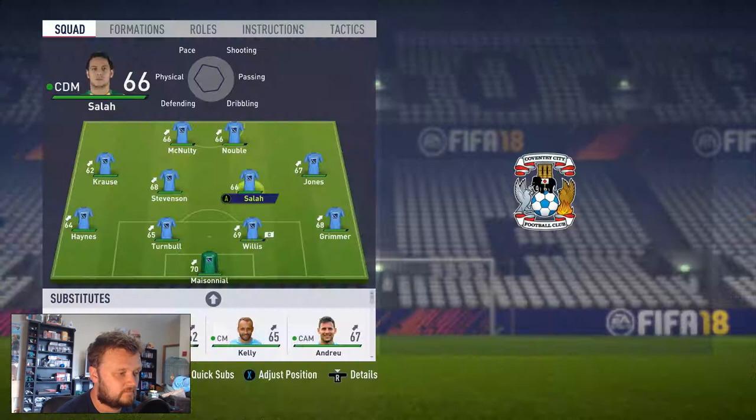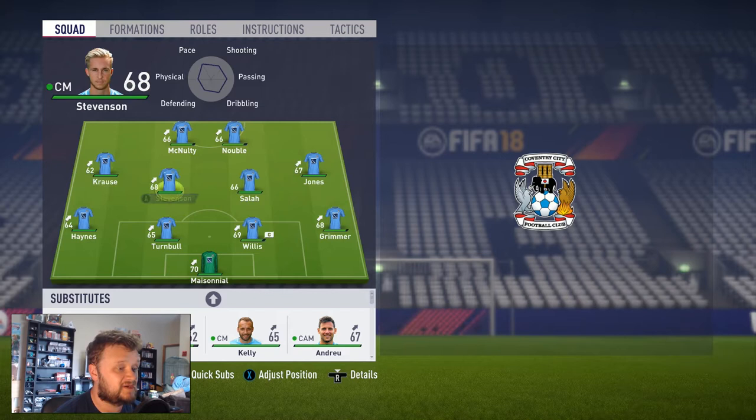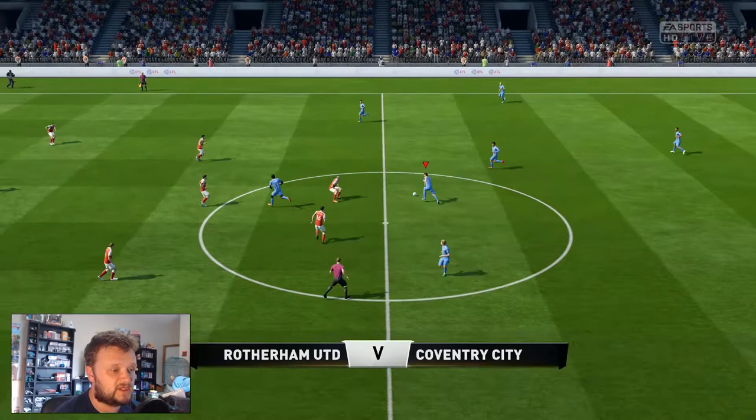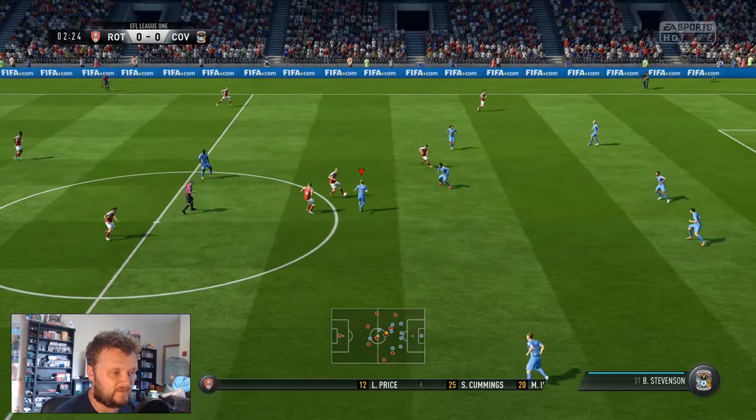Time for the next matchup against Rotherham. We're turning back to pretty much our full-strength side: Massonial in goal, Haynes left-back, Grimo right-back, Turner and Willis in the middle, Kraus on the left wing, Jones on the right wing, Salah and Stevenson in midfield, and then McNulty and Noble lead the line again — they formed such a good partnership last game. Frank Noble has three goals in two games since signing for a mere £650,000. At the moment, that's looking like a bargain. Let's hope he continues that form today.